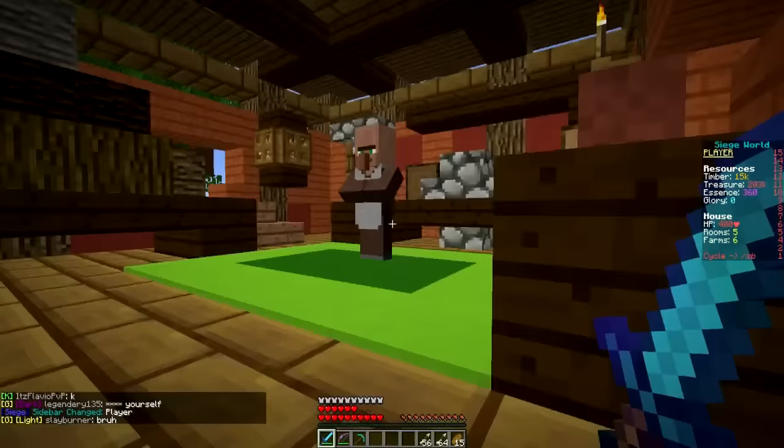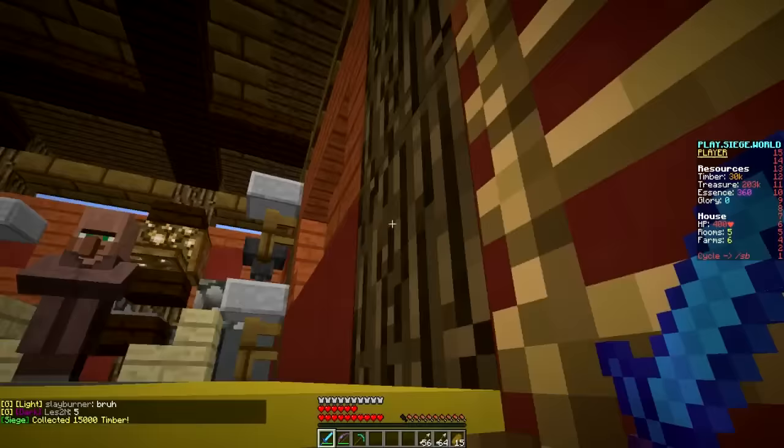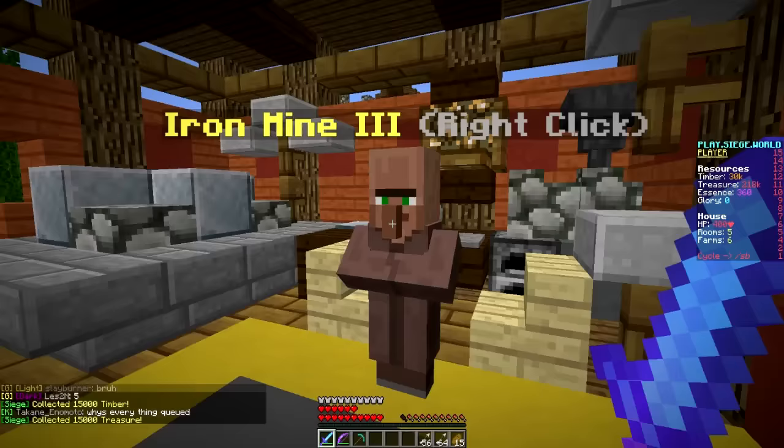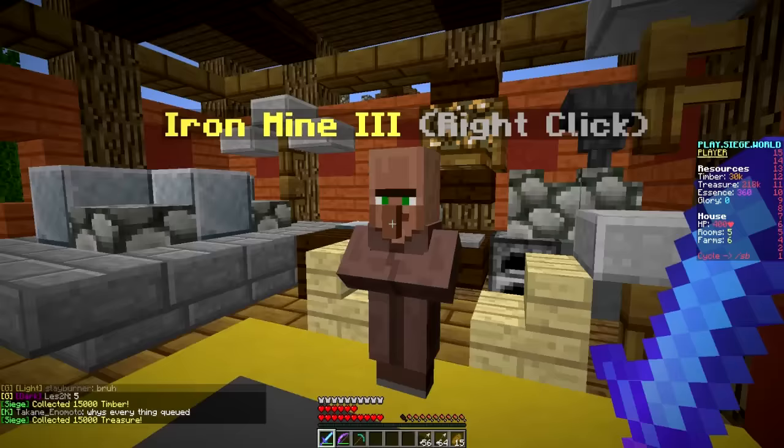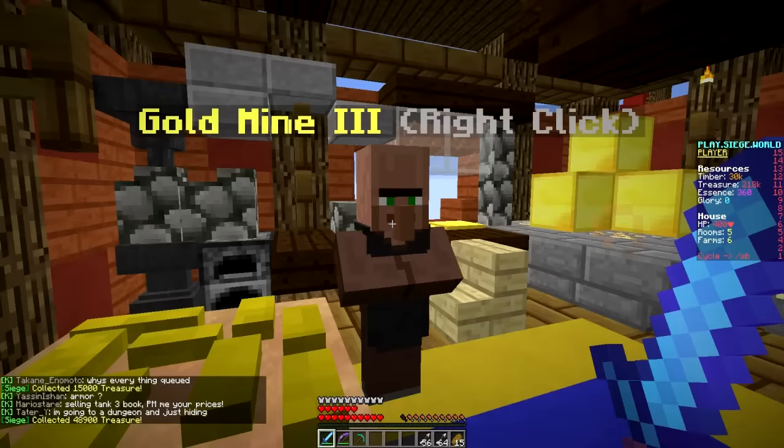Off camera I've been collecting a lot of resources. We have a ton of timber, a good amount of treasure — about 200,000 of it — and only 360 essence. The essence maybe not so much, but everything else we are really doing well on. Hopefully by the end of this episode we'll be able to buy and upgrade almost every room that we need.